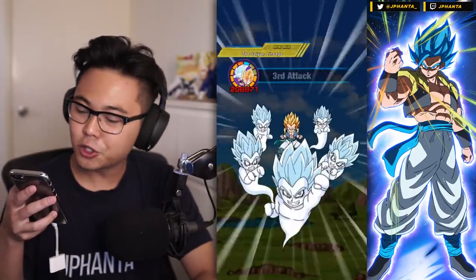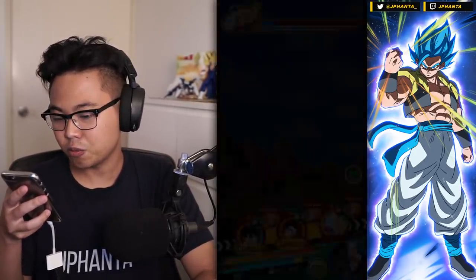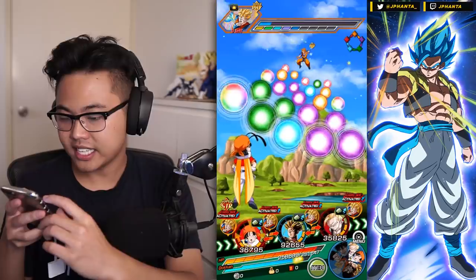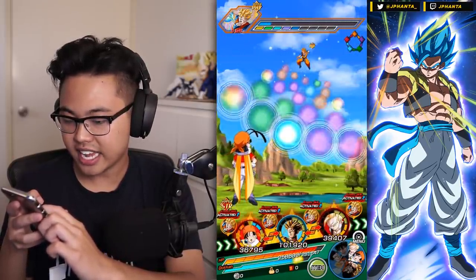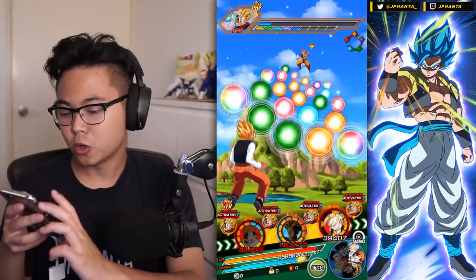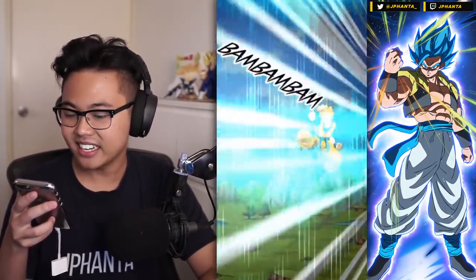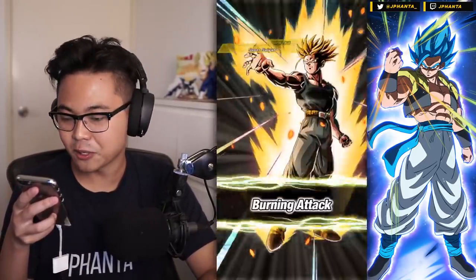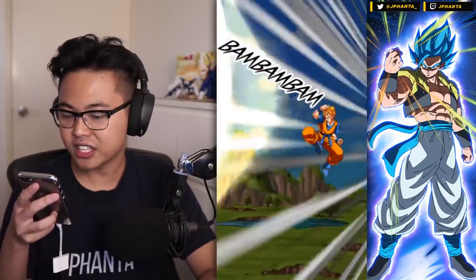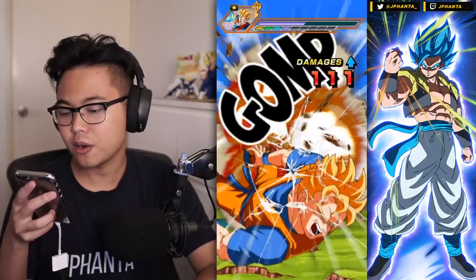I also wanted to showcase the INT Future Gohan — the World Tournament one — but I just couldn't fit him in the team. I like this team layout really well; bringing another INT unit might be a problem. He is stunned now. I want to try and get an 18 ki super but not enough ki unfortunately, even with the support. We'll aim for maybe a 10 ki and then another stun — there we go, we're not going to get hit next turn! We still have about half HP to go so I don't think we'll finish next turn unless we get super lucky with the potential system — we're only doing 100 damage.